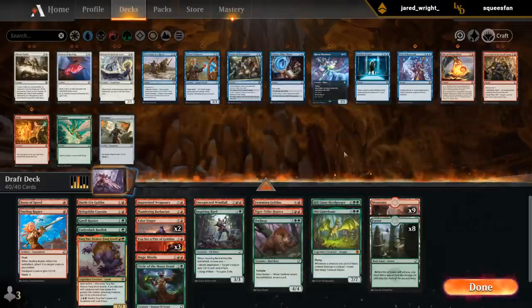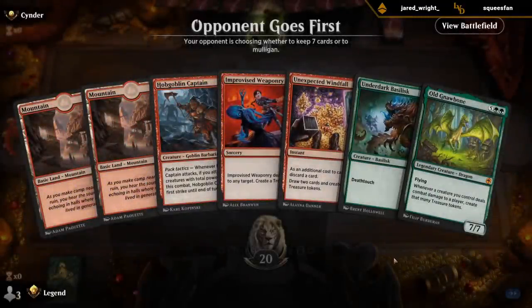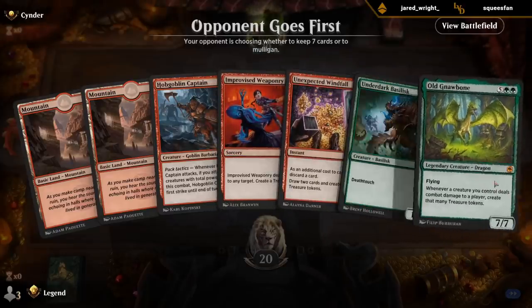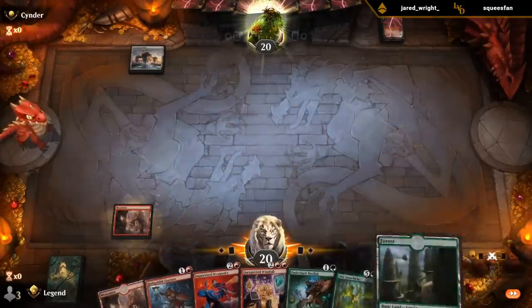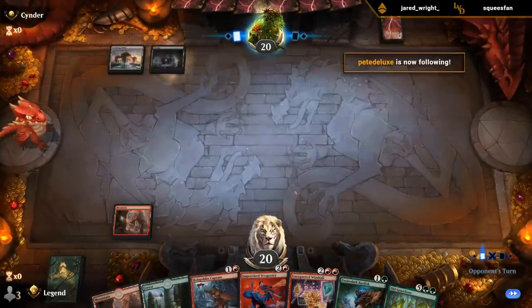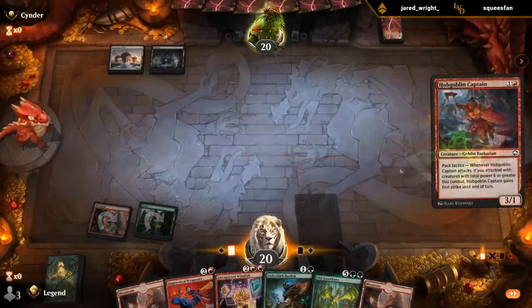This is 40 cards so we don't need to make any cuts. Couple curve-toppers. Mana base skewed towards red. This seems fine. So we've got a plan — that plan is to make treasure to ramp into Gnawbone, to make more treasure. Got a Hobgoblin to distract them in the meantime. Not fetching with Evolving Wilds yet, maybe postponing the decision.